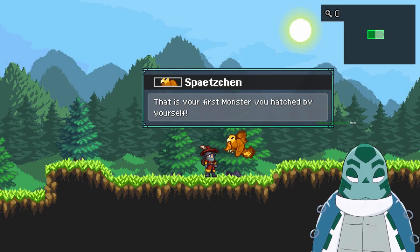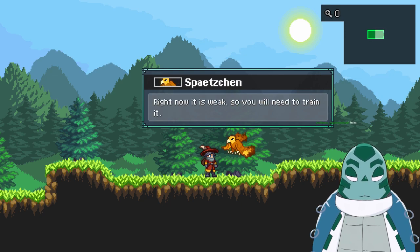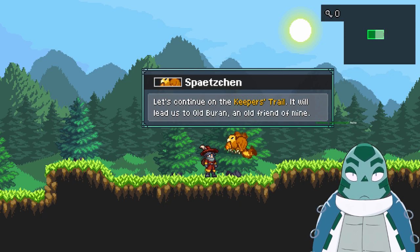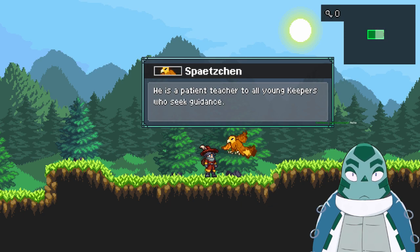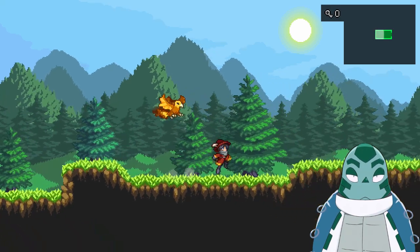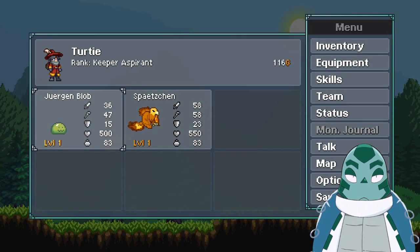We have our blob. That is your first monster you hatched by yourself. Right now it's weak, so you will need to train it. You and that blob are quite alike. Let's continue on the Keeper's Trail — it will lead us to old Buran, an old friend of mine. He's a patient teacher to all young keepers who seek guidance. I advise you to listen to him very carefully. So we got Jürgen Blob.